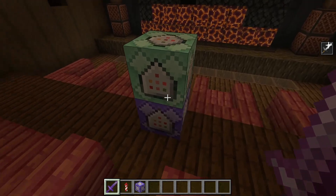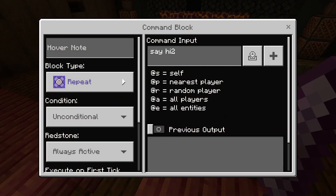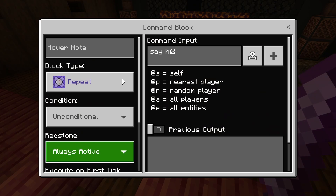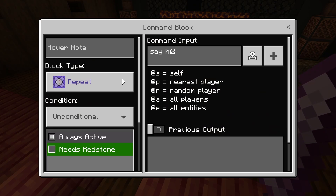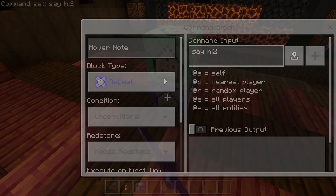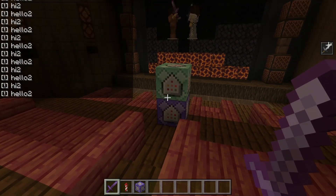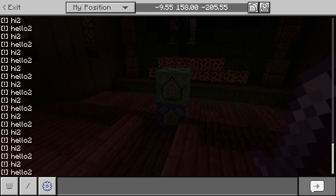There are about two ways to fix this. They're not hard, it just makes it more tedious — it's really annoying that this is even broken, and hopefully Mojang fixes it soon. But the first thing you can do is flick it to Needs Redstone, go out of the commands, then go back in, turn it back to Always Active, and boom — it's going to work with the new set of code.